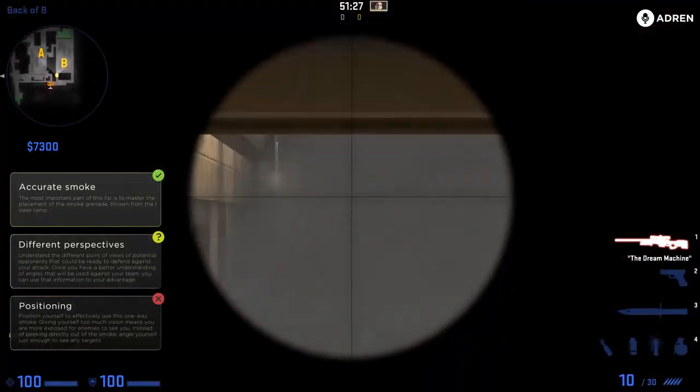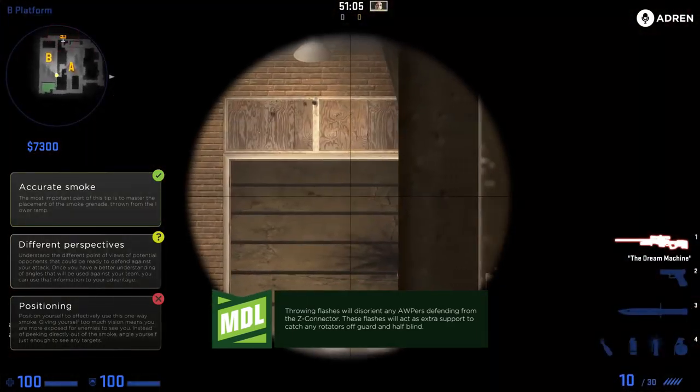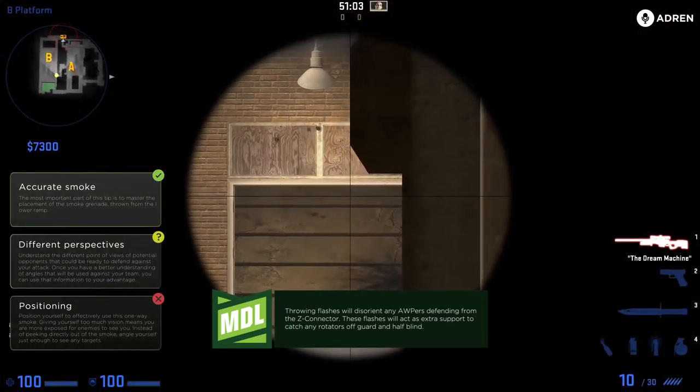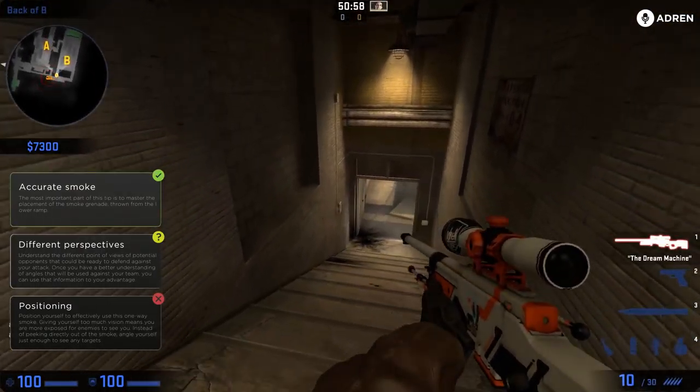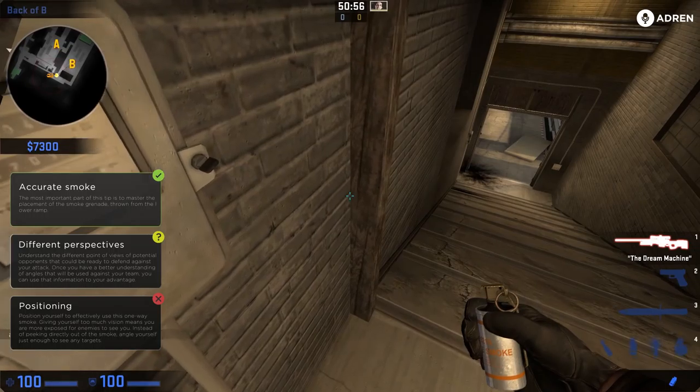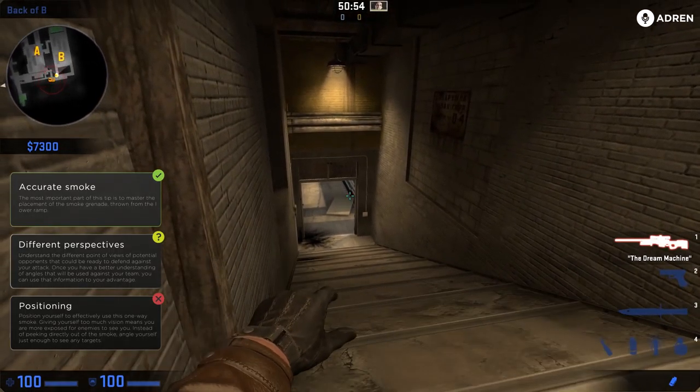So you'll kill any operator trying to challenge you or anyone trying to rotate out as your team enters. You're going to throw that smoke, and preferably have a teammate do it, but if not you can throw it yourself. You want to throw a deep flash just in case there's an op posted up on this angle — if he's there he might still kill you, so flash him off that angle and have him peek back into you.